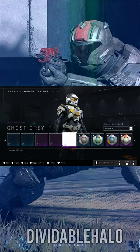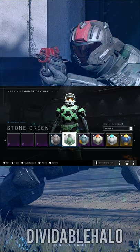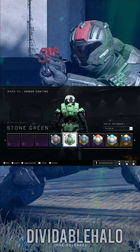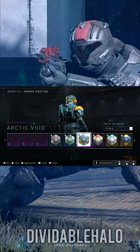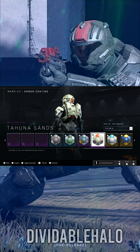Ghost Gray — one of the best ones by far. Just look at that armor. After that we got Hex and Slate, which is pretty much the colors that Linda wore. Stone Green — very spooky, very green. Arctic Void doesn't look that bad but it doesn't look that great either. Tuna Sands looks actually pretty dope, not gonna lie.